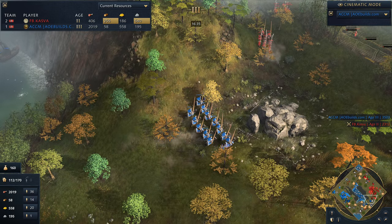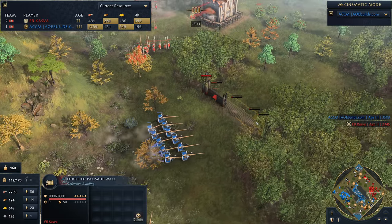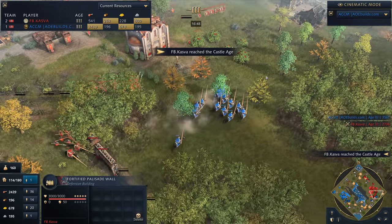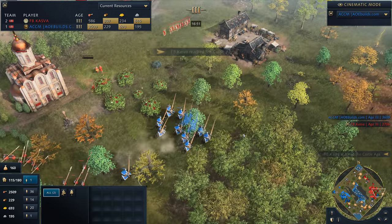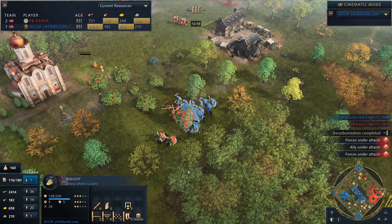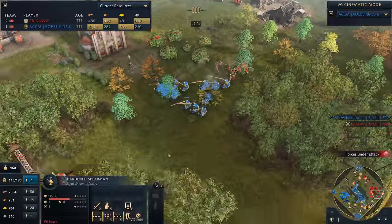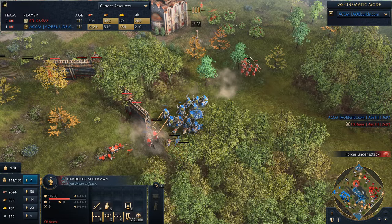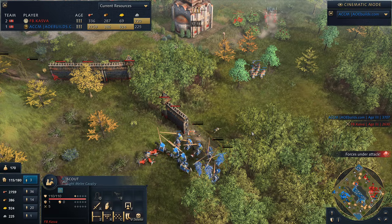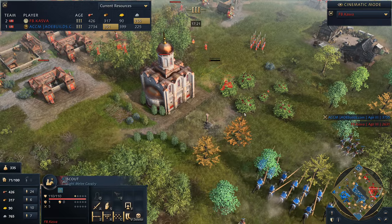I'm from Age of Empires 3 where we call these wonders — so it'll take me some time to get used to calling them landmarks. Across the map, the knights are beginning to push out. A cheeky fortified palisade wall is coming down right now, with Kasva reaching the third age behind it. Trying to get that wall up, but the knights just march through the gates. ACCM is pushing in for a bit of a death push, and now Kasva has gone up to the third age with a different landmark — the Abbey of the Trinity.